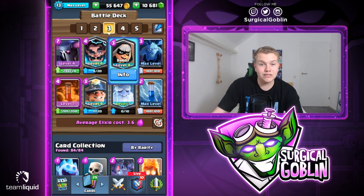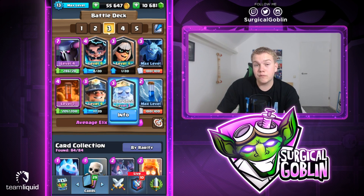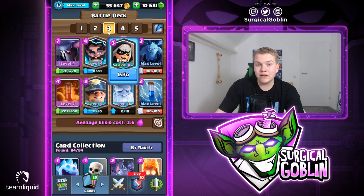The average elixir cost is 3.6, which is not bad at all. Even though sometimes they have a Knight, we can maybe out-cycle it, or bait it with a Royal Ghost and then punish with a Bandit in the other lane. This deck is number three guys, and I'll play with it later on.